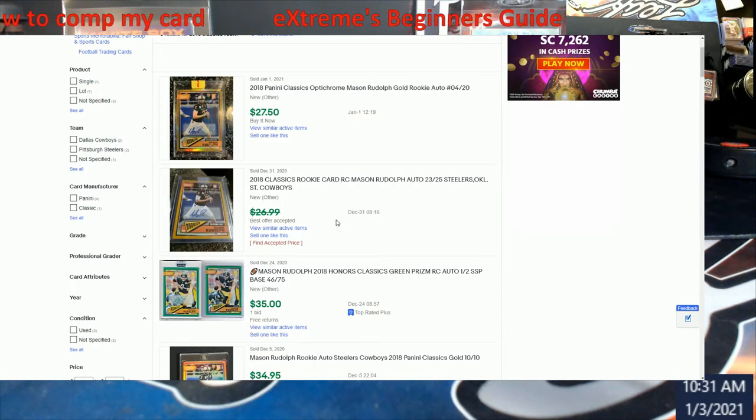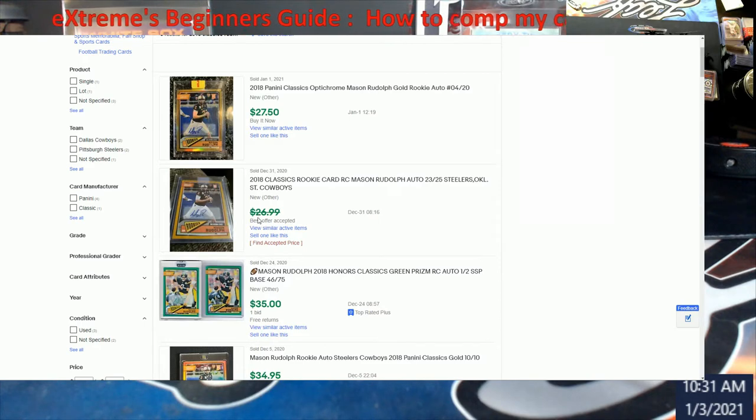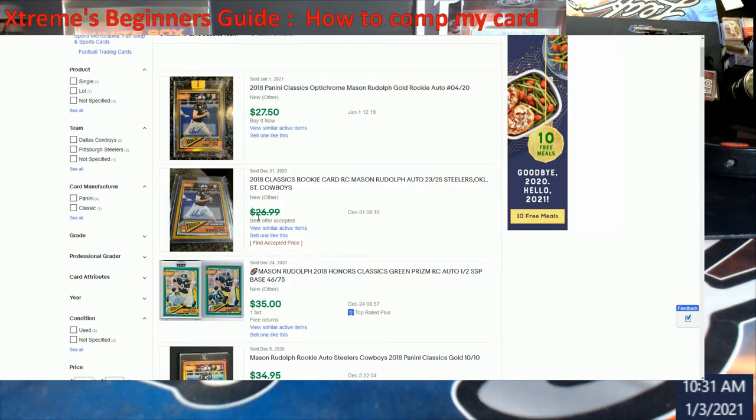Check it out — there's one below it where best offer was accepted. How do I find out that price? Most people will see that and be like, oh man, it's a high comp. Now the reason mine looks like this is because I have a Google Chrome add-on called Suplex, done by Insight. I'll show you guys that in a second. It actually gives me the current accepted price — I hit 'find accepted price' and sometimes it takes a little bit.